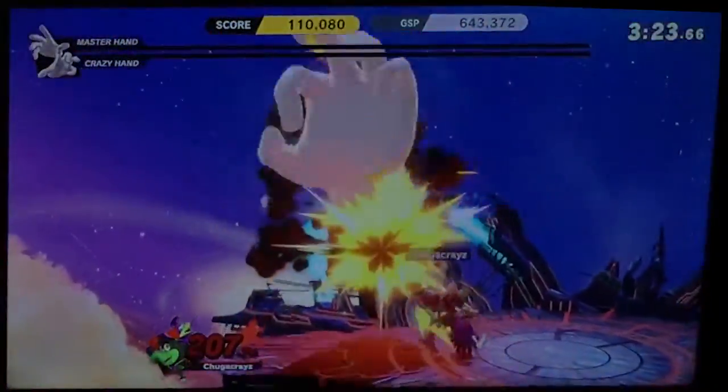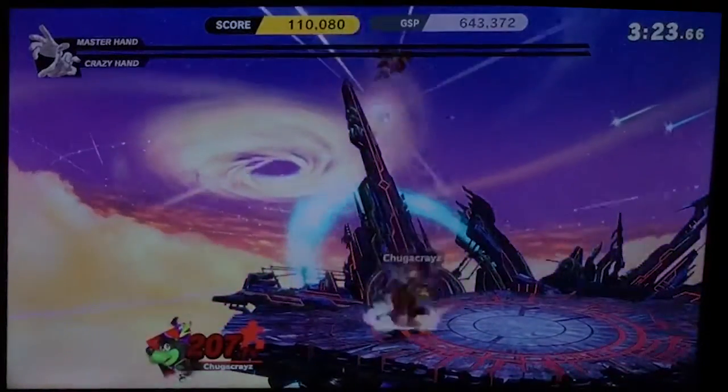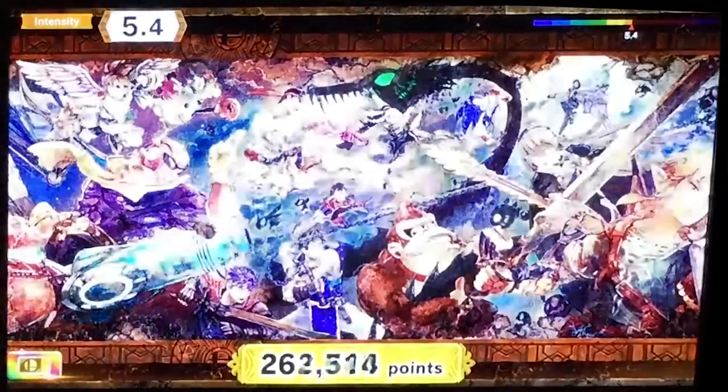There we go, just a kick with the foot. That up tilt is actually pretty funny - he stands on Kazooie, or Kazooie stands up whilst in the backpack, the foot goes up. Yeah that's fun.